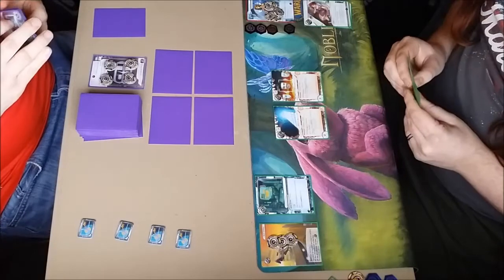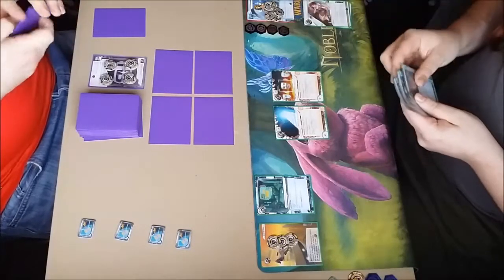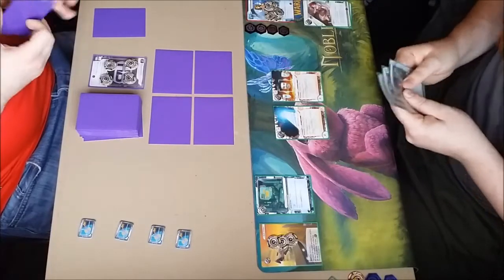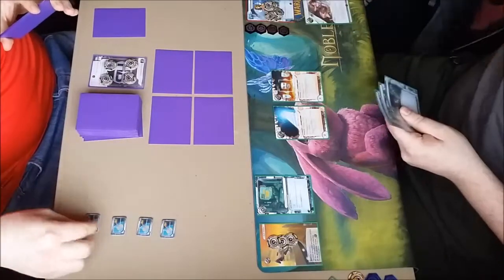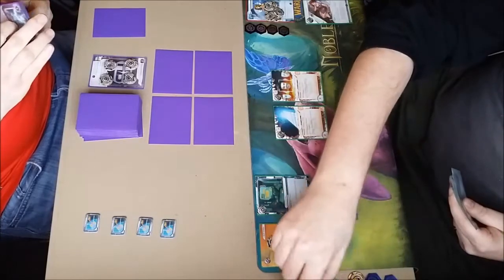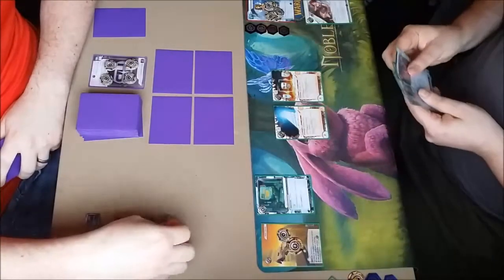I think there's a Snare there behind R&D — I'm trying to get him to run on it and hopefully lose some cards. He's got a Decoy I think in hand, so nice anti-tag measure. That is not a Snare actually. So he's just going to take some money, put three on Katie Jones and pass the turn over.